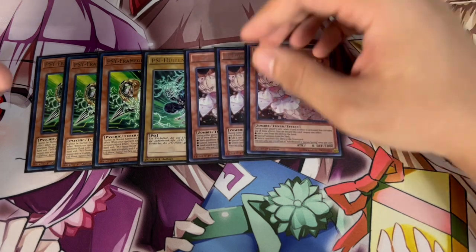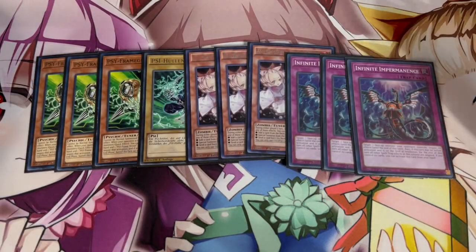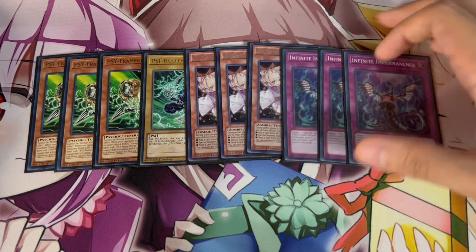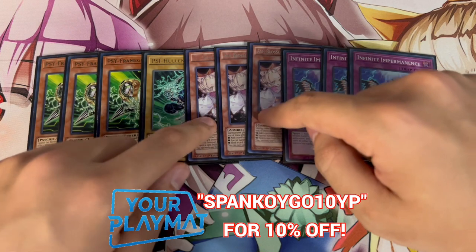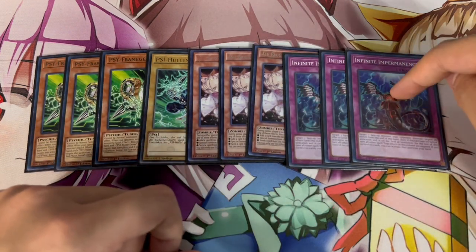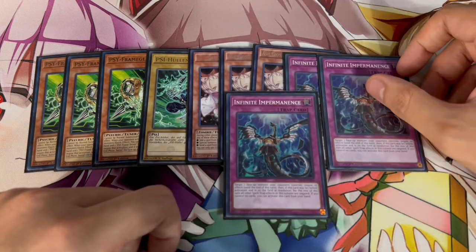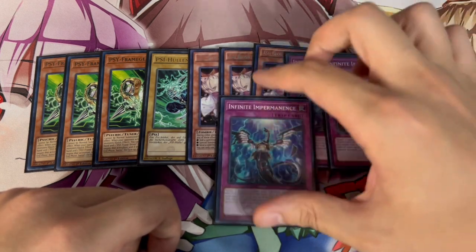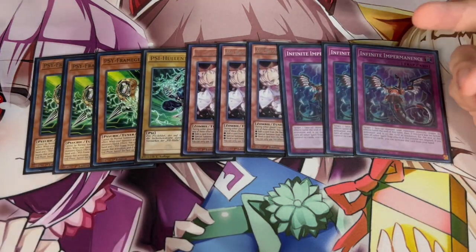We're also playing triple Ash — the best hand trap in the game right now — and triple Imperm. Imperm is really good going second because it's almost always live. Even if you draw it as your sixth card, if your opponent has set up a board you can start your turn by activating Imperm to stop one of their disruptions. You need to be playing three of this.